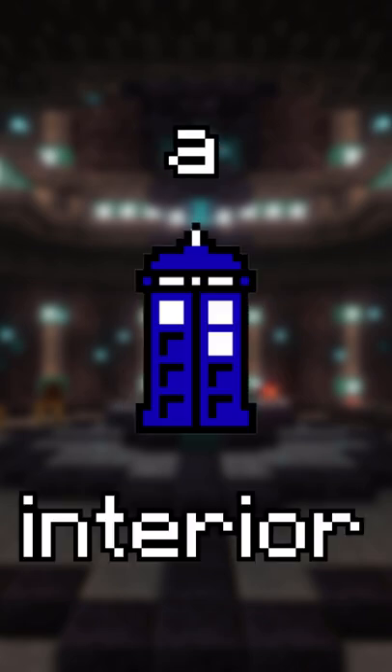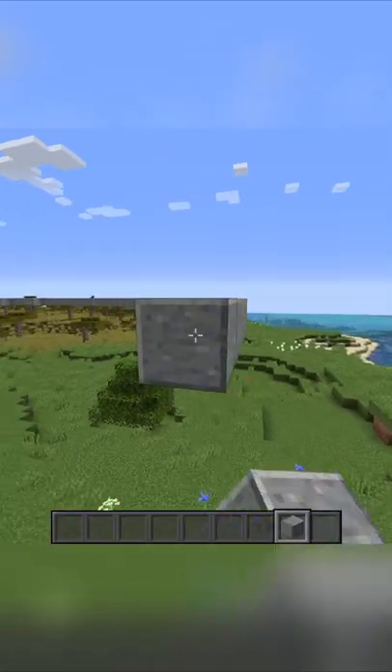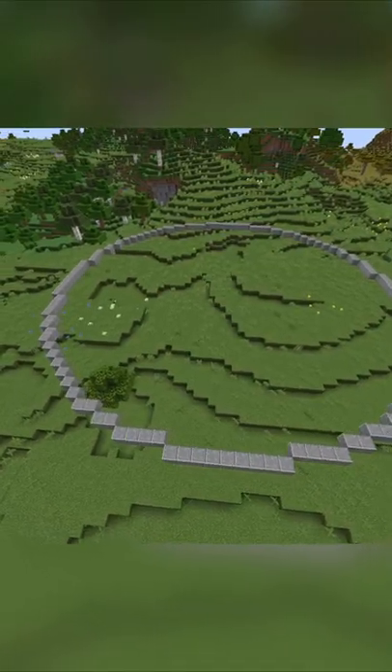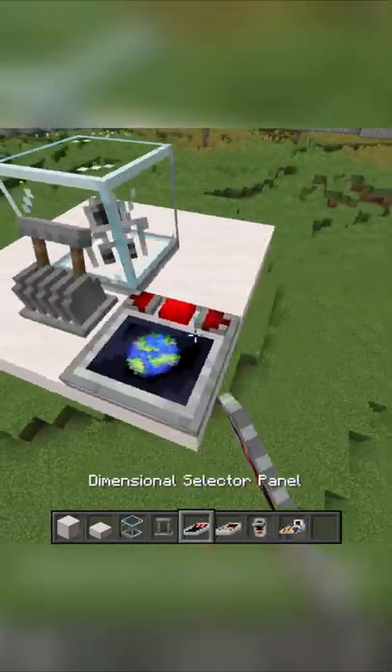5 tips for building a TARDIS interior in Minecraft. If you're struggling with the shape of your TARDIS, simply build a circle. This means the walls can be symmetrical, which can help with decorations, and the console has a really obvious central position within the build.